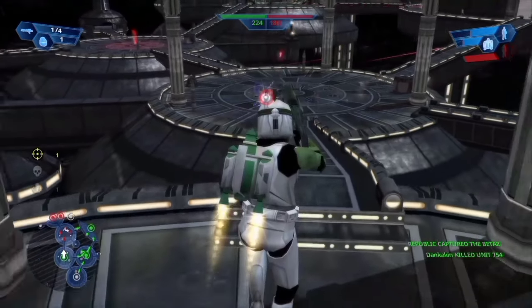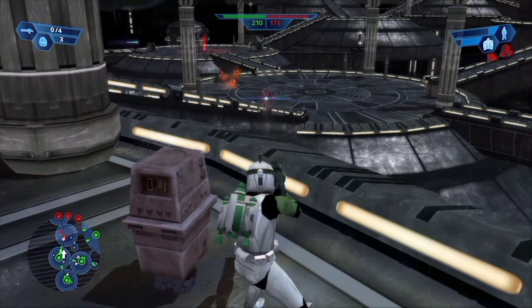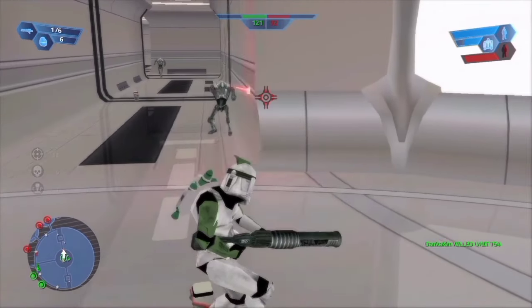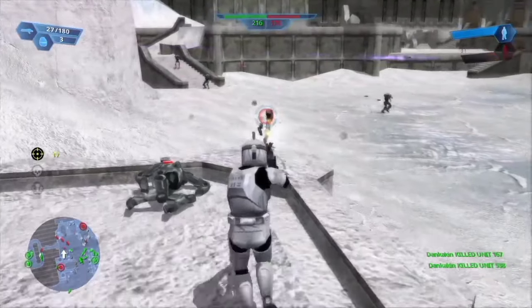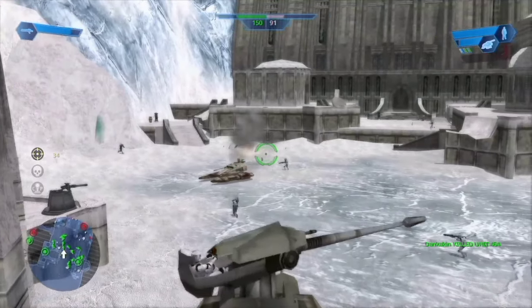Speaking of Kamino, that's where we head next, where we have the stupendous advantage command-post wise and about 50 units more, and batter the metallic sods into submission — fairly easy, went pretty well. Then we take a lovely trip up to Rhen Var, where we have a scrap with some scrap. I don't remember much of the fighting, I guess we won.